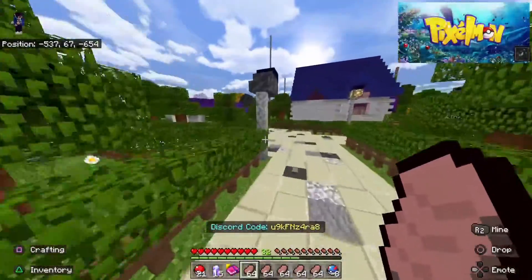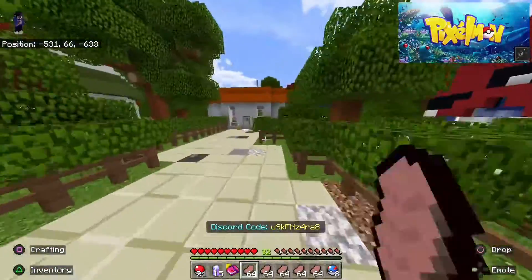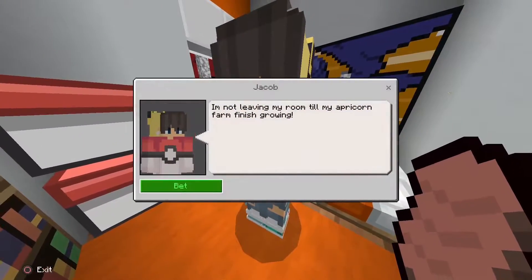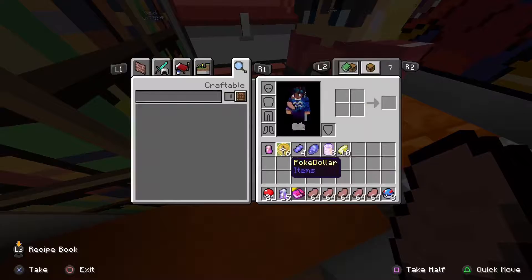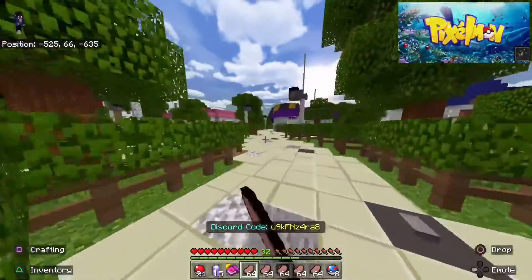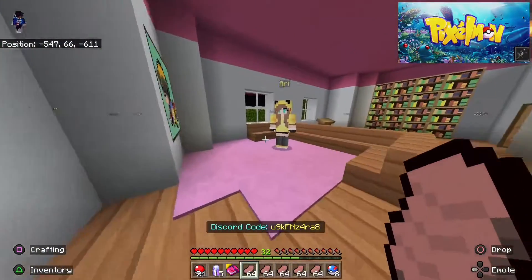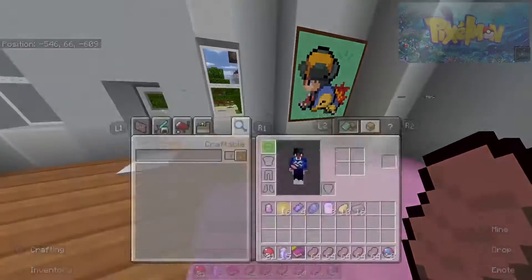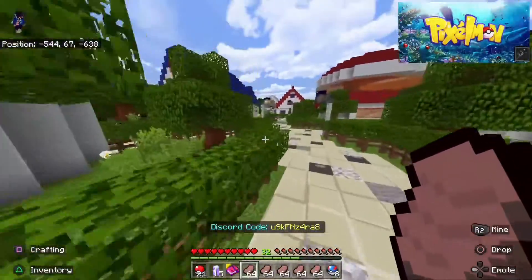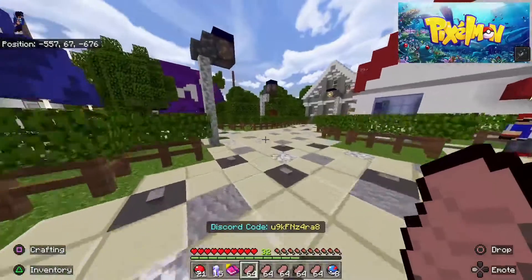Over here you go to Jacob's house. He's not leaving his room until his apricorn farm is done, and he will give you 10 apricorns. You can take those to the farm and make Pokéballs to sell in the Pokémart. Go to Aria over here — interact with her and she'll give you aluminum and ingots, like 16 of each. You can use the ingots to make healing machines, PCs, and stuff like that.